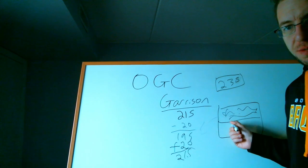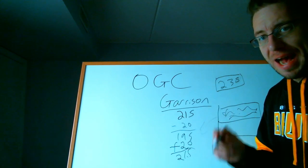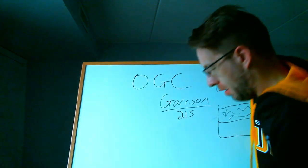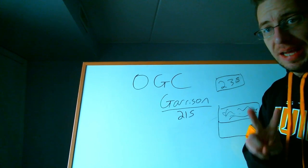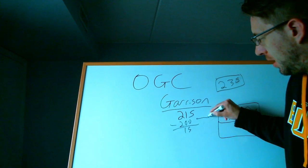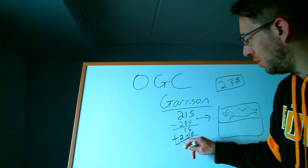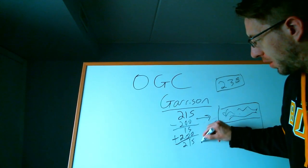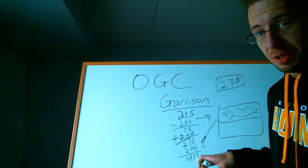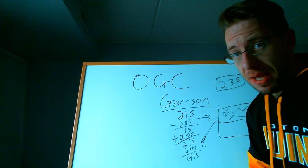Then after the battle is over, those other 20 go back into the garrison and now I'm at 235 units total. To double it, you do this by getting friends to attack you simultaneously. Say each attack pulls 20 units out and 10 friends attack me — that's minus 200 troops. Now I only have 15 troops in the garrison, 200 are out on the battlefield fighting. That means I can add in 200 troops, bringing me back to 215. After the battle ends, 200 injured troops go back, and my garrison sits at 415 troops total.